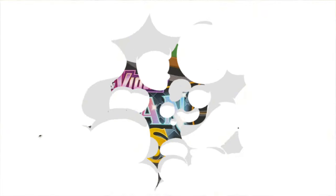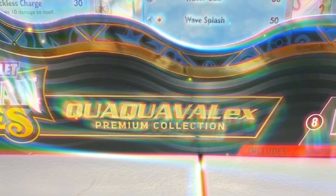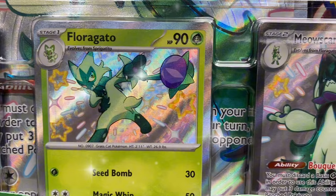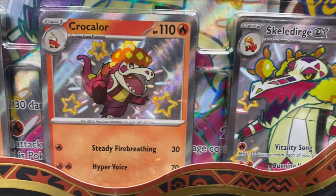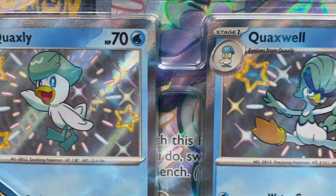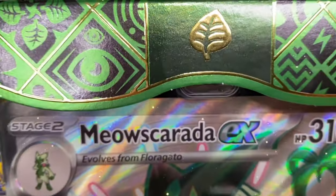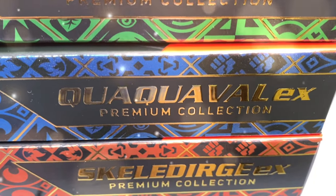Today we're opening all three of the Paldean Fates Premium Collection Boxes featuring Meowskereta, Skeledurge, and Quackleball. Each box comes with eight booster packs of Paldean Fates, a Jumbo Card, and the Evolution line of the starter Pokémon for Paldea. This is definitely a Shiny Pokémon Premium Collection. We're going to get all 24 booster packs opened to see if we can pull some of the top Shiny Pokémon from Paldean Fates.